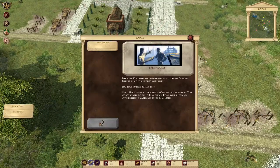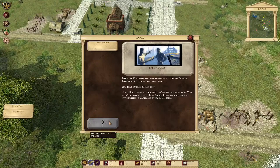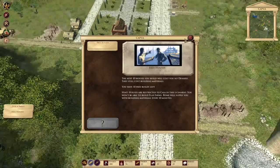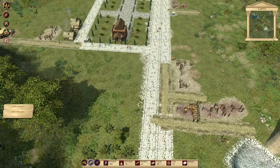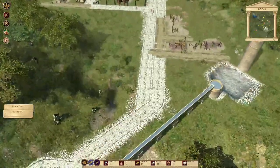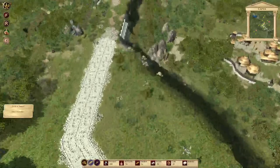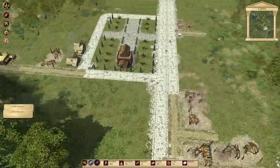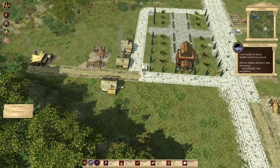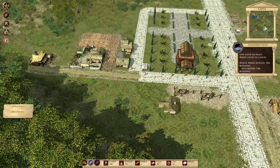The next ten houses you build will cost no denarii - they still cost building materials. Houses are restricted to Casa in this scenario. You won't be able to build flax farms. Rome will supply you with building materials every 10 minutes. I really should be picking these tablets so I've got an idea of what to build and when. We're going to have a farm there, a farm there, and two more houses.